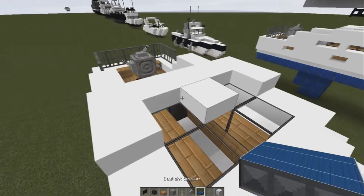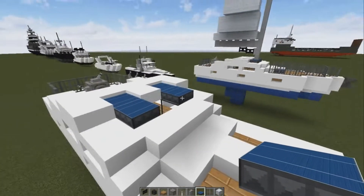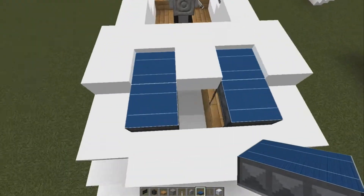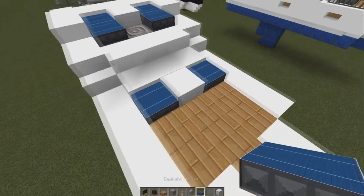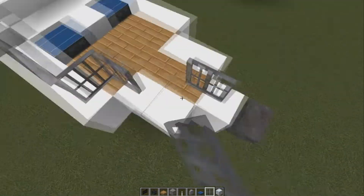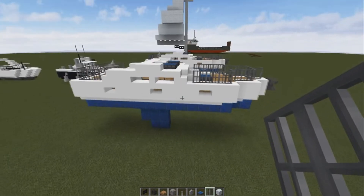We're going to go to our daylight sensors and put them down — two sets of two. We're also going to put in a chiseled stone in there. Put daylight sensor there, daylight sensor there, grab our iron bars, wrap these around the front. So this is what we should have.